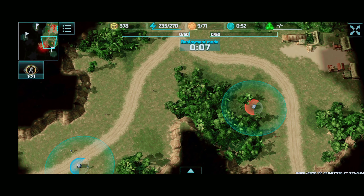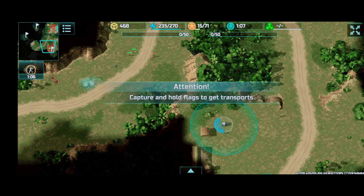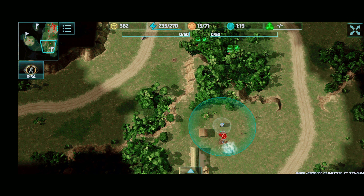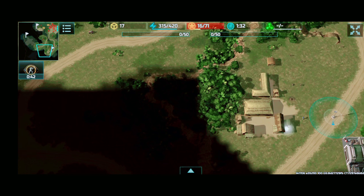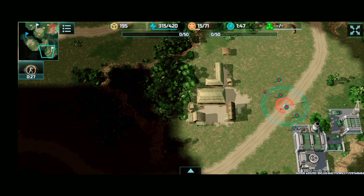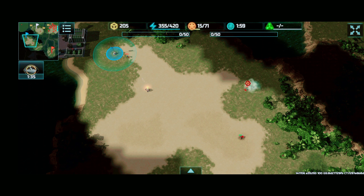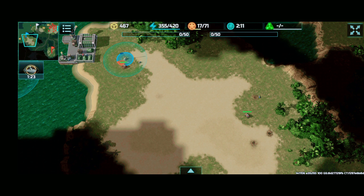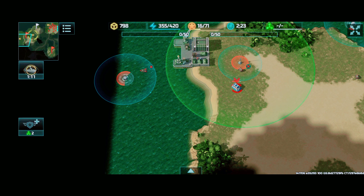We send off some riflemen out in the map to collect containers. We won't be able to take that many containers here on land, just the ones that are near our base, because the enemy is pretty fast as well. So we'll take this flag 2 here on the lower right and we'll attempt to capture this one as well here on the left hand corner. We'll also collect the sea containers here in this area.